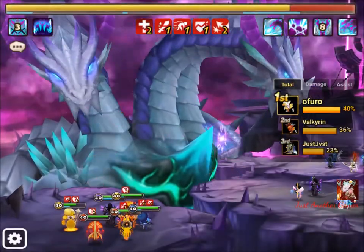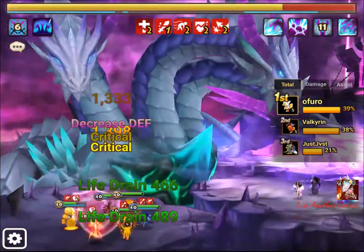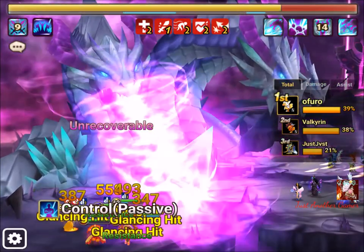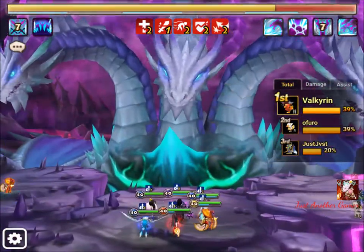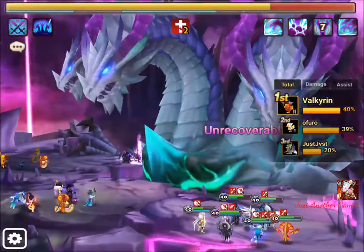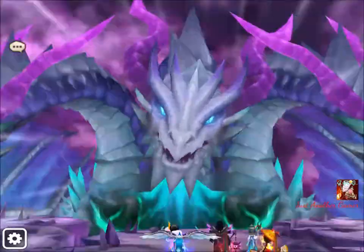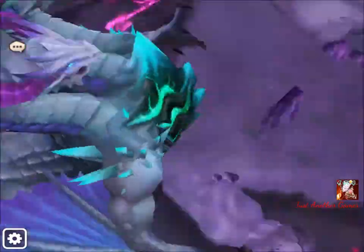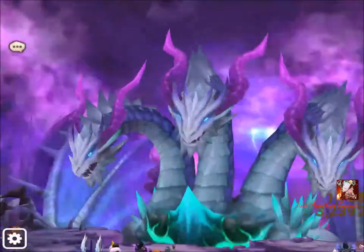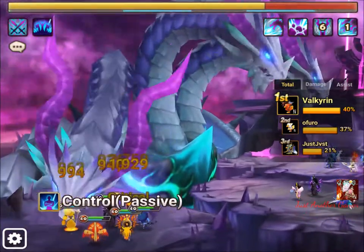Hey guys, just another gamer here. I'm currently running on the Rift Level 5. This is my team and I'm accompanied by two guildies - Valkyrie, who is currently first, and another friend O'Furo. The dragon triggers skills at 75%, 50%, and 25% HP.